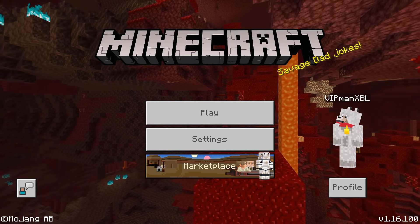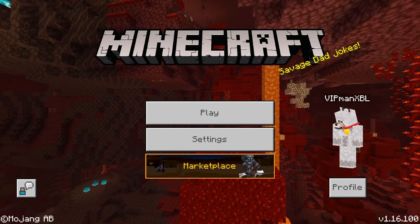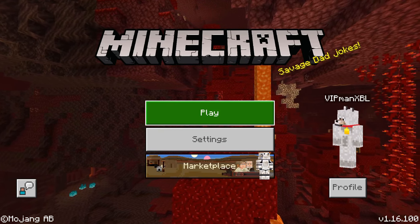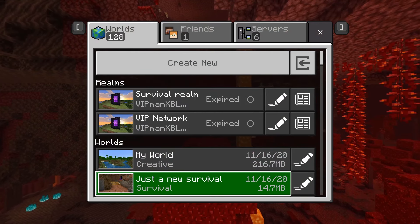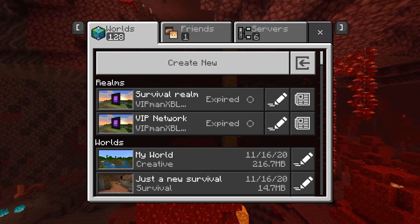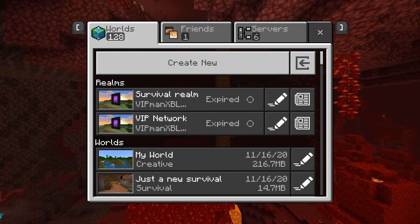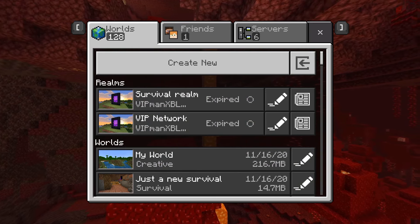To be able to play servers, you want to go to the Minecraft screen. Once you've logged into your Microsoft account, hit the play button. It'll bring up the screen with all your worlds and different options. You can create a new world or play existing worlds, but if you want to play servers, go to the tab that says servers along the top.